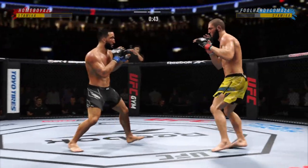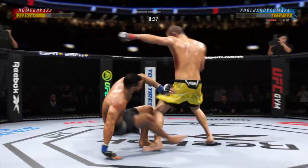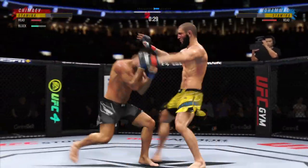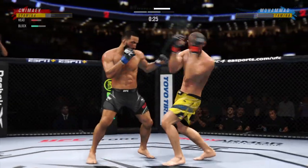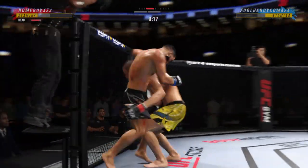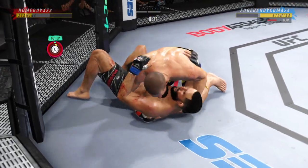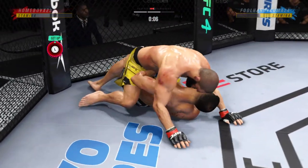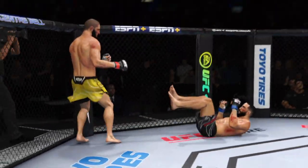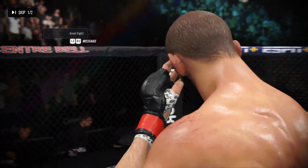Both fighters back to their feet now. Well done to catch the kick — and it works. Double leg shot — slams him down with conviction. You see all the grappling repetitions here. Just beautiful movement, seamless transitions on him, over and over. These guys are doing things that you see in every Jiu-Jitsu gym around the country.